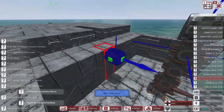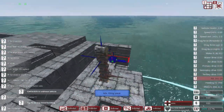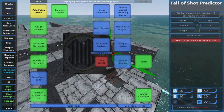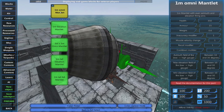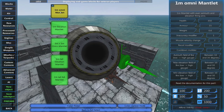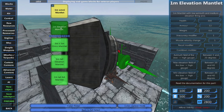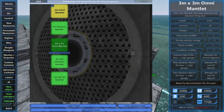Certain parts connect to different areas. The first part to add is a mantlet. The mantlet defines a lot of the field of fire and how much elevation you get. Previously this was done using different barrel types, but now you set this up with various mantlets. You have small mantlets giving a narrow field of view, or a big mantlet giving a wide field of view. Some mantlets have very good armor — one is 20, another is 12.